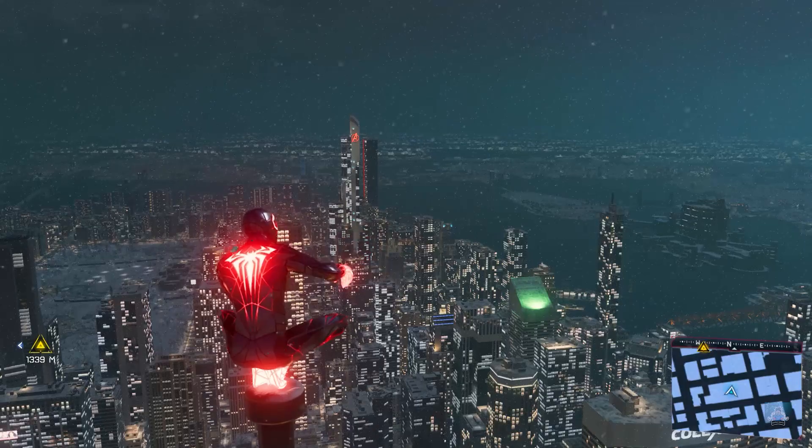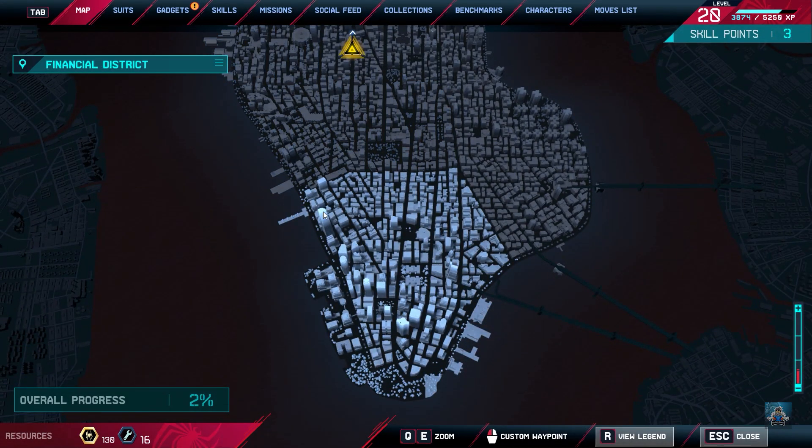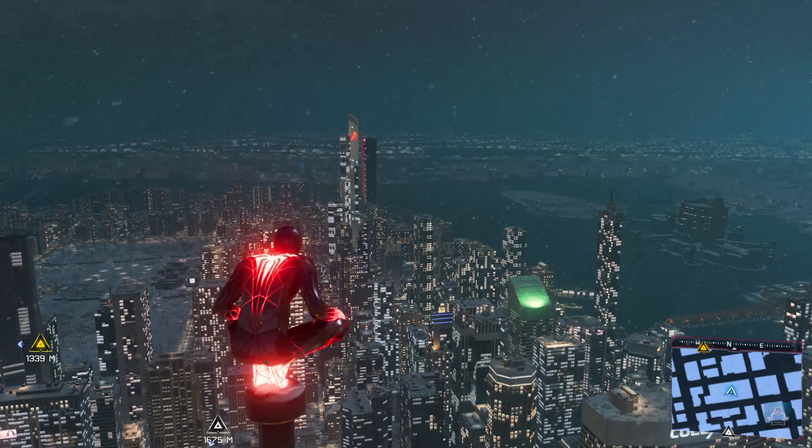So we are going to the map. Here I have put a white point. This is the highest building in this game where we are going to do the air tricks. I am going to go to that high building.